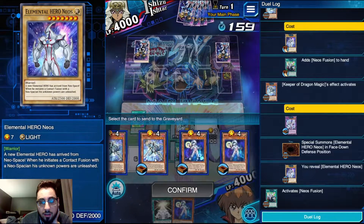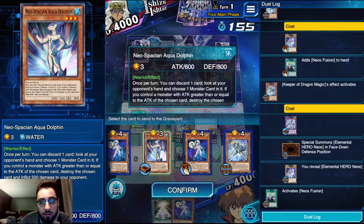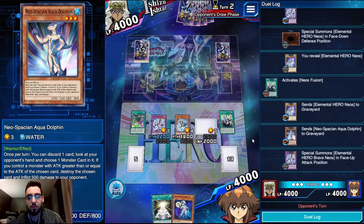I'm going to send the one from deck along with the Aqua Dolphin, so that way next turn we have the contacts and can potentially make an Aqua Neos if we need to.